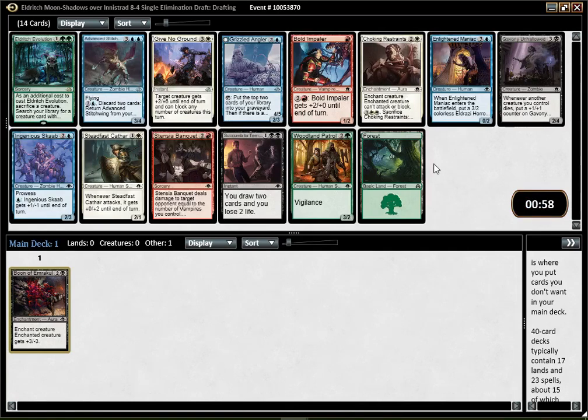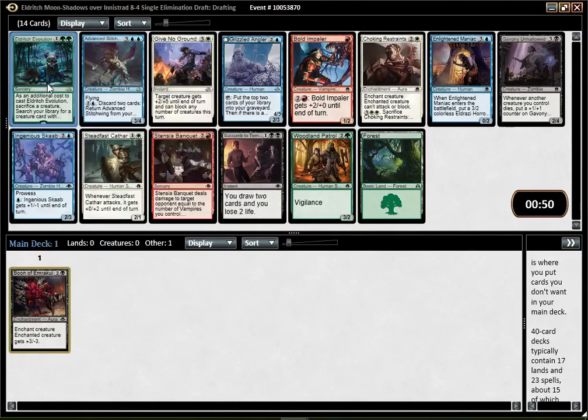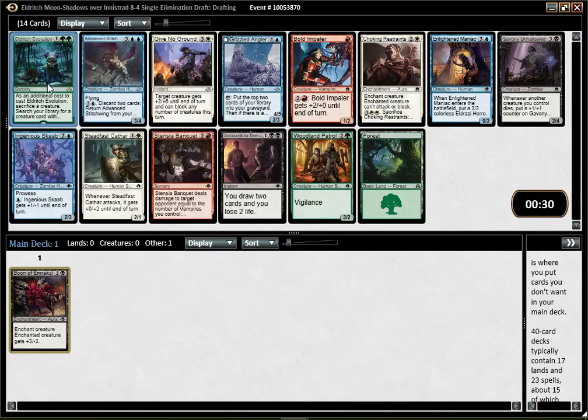Here we have more options. Eldritch Evolution is kind of funny — I've been playing that card with a fair amount of success. You want to play that basically in the blue-green Emerge deck, or a green deck that has a lot of nice sac outlets. If you have enough things like Exultant Cultist, Foul Emissary, Enlightened Maniac, the card becomes actually quite nice. It's like having another Emerge creature basically. But it doesn't go super well with a first pick Boon.